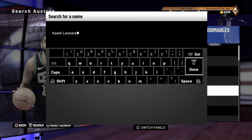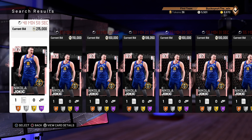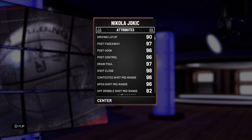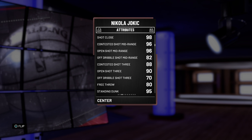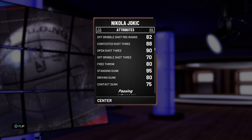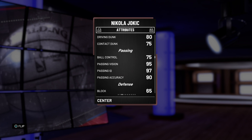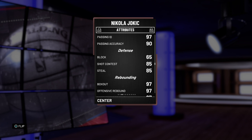Next, the Pink Diamond Nikola Jokic. I personally don't like any Nikola Jokic cards in 2K because of his release — it's very slow and very awkward — but some of you may be good with it. He has 97 post fade, 96 post hook, 96 post control, 97 draw foul, 98 shot close, 96 contested mid, 96 open mid, 82 off dribble mid, 88 contested 3, 90 open 3, 70 off dribble 3, 80 free throw, 95 standing dunk, 80 driving dunk, 75 contact dunk, 75 ball control, 95 pass vision, 97 pass IQ, and 90 pass accuracy. Obviously he's one of the best playmaking big men in the league. He has 65 block, 85 shot contest, and 85 steal — I don't know what he did to get an 85 steal rating, but okay.